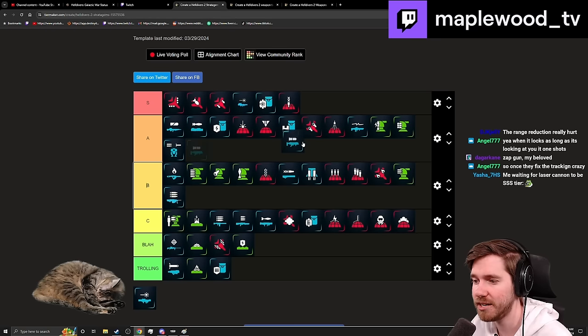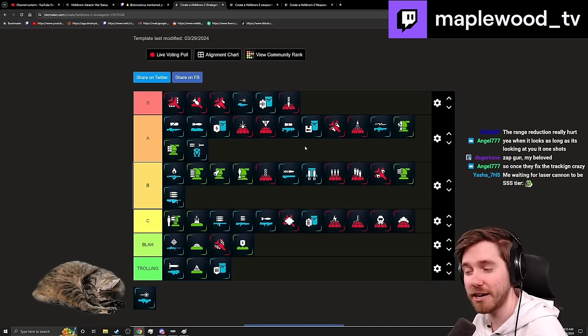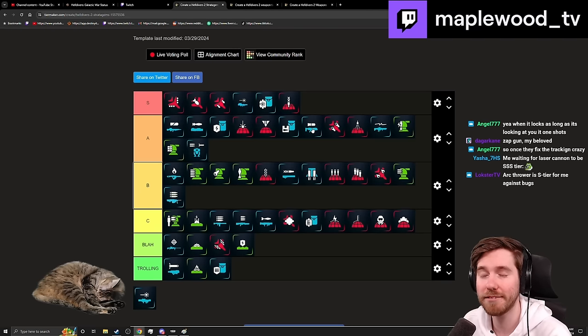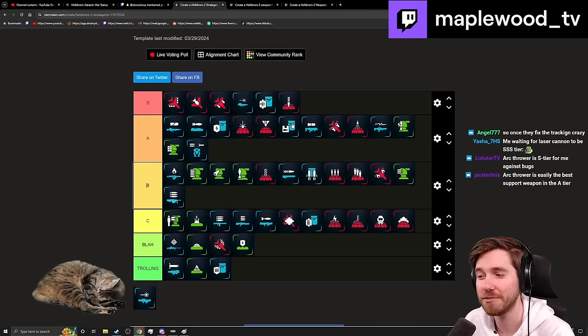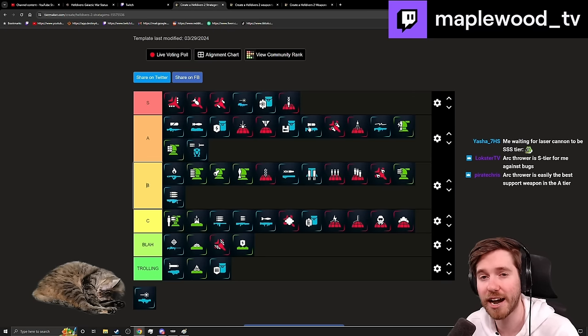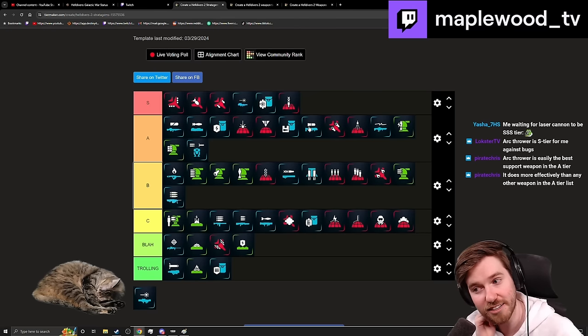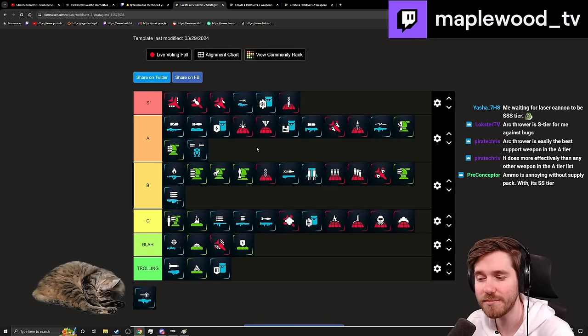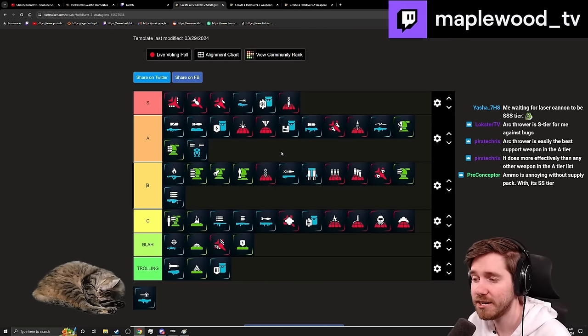Grenade Launcher goes in middle A, strategically right next to the Supply Backpack. It's a good stratagem but you'll feel like you're constantly collecting ammo without the Supply Backpack. The person on your team who likes the Supply Backpack should also run the Grenade Launcher — they pair superbly. When paired together, it's incredibly good for add clear, Bile Spewers, tier 1-2 enemies, and can deal with Chargers effectively by hitting the legs after a failed charge.